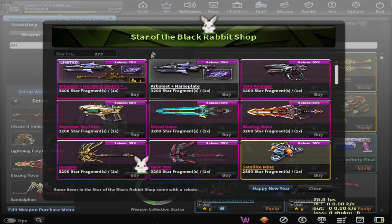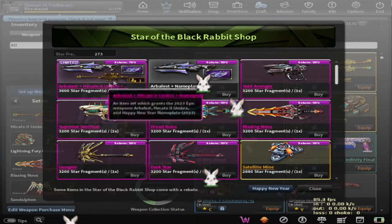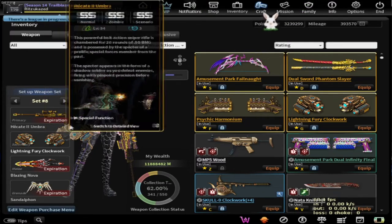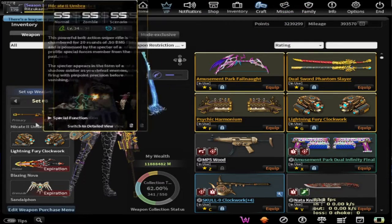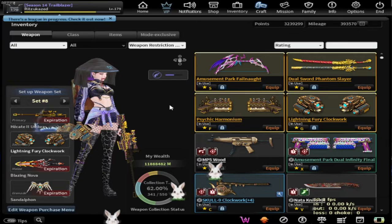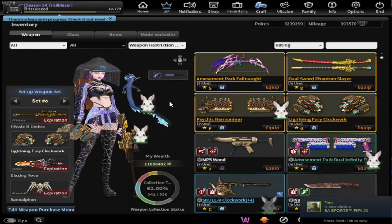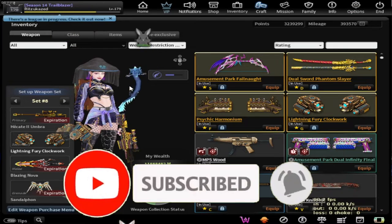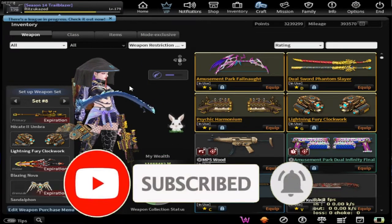I'm using the season pass again to use this weapon, just like I did with the Arbalest. Don't mind about the expiration date because I already have the footage of Hece2 Umbra before my VPV free pass expired. Before we move into the zombie mode, make sure you subscribe to this channel because I'm almost at 400 subscribers.